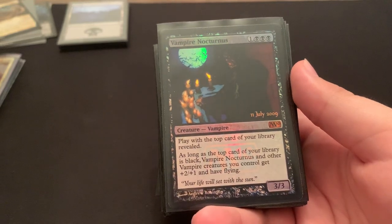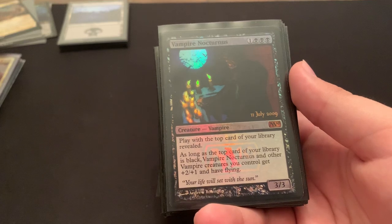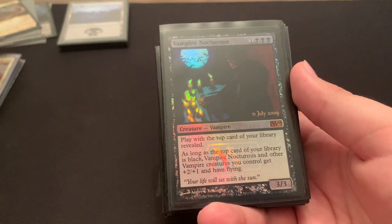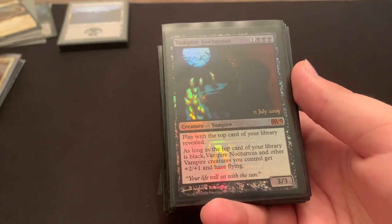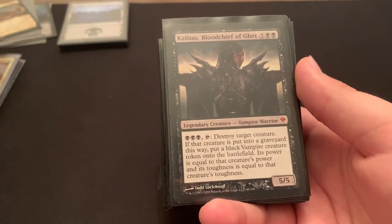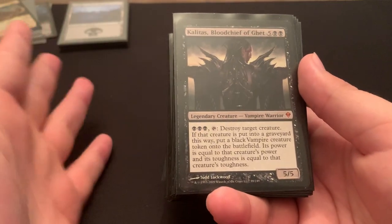Vampire Nocturnus — a lot of people don't like him, he's a little sketchy. He's 3 black and 1, so that's a lot of black to get in. He's really only good if the top of your deck is black, and I believe this deck is like 57% black cards, so you've got a pretty good chance of hitting a black permanent. If you do, your entire board gets +2/+1 and flying — he's a good lord, I'm a big fan. Kalitas — he's a big chunky vampire, 7 mana 5-5. Pay 3 mana, just destroy a creature, and then make an X/X token where X is that creature's toughness. He's removal and you get more creatures.